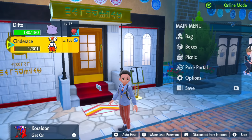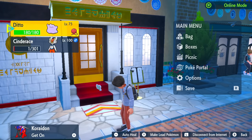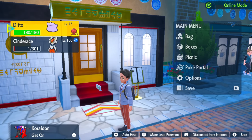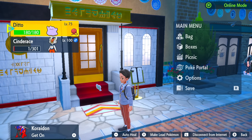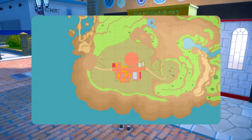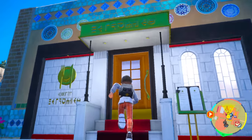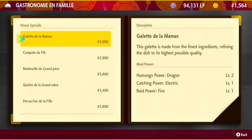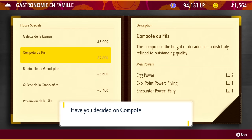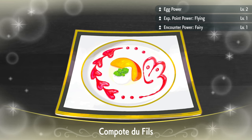So the first method is: do the raid and start to breed. Once you get your Cinderace from the raid, you can immediately start breeding with a Ditto. I have a Masuda Ditto — you can check out our Masuda Method Ditto video where we talk about how we're going to use our Discord to help everyone get a Masuda Ditto. If you want to get a Shiny Cinderace faster, that is the way to do it. Head over to Alfornada, and once you're there you'll see a fancy restaurant. These fancy restaurants usually have level 2 power items, so scroll down and look for something that gives Egg Power level 2, which is going to pump out eggs a lot faster. Pay for that and your Egg Power level 2 will go up.